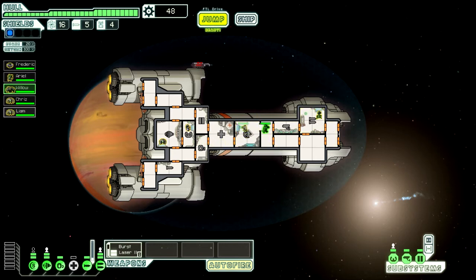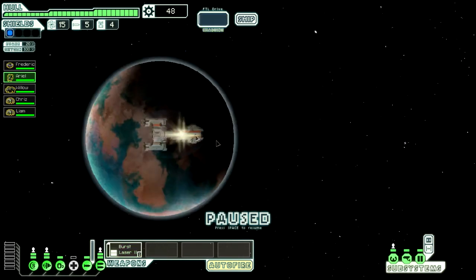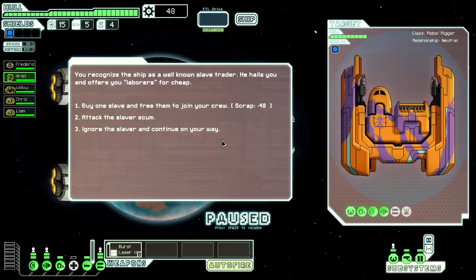You're going to go on weapons, or actually you might be good on weapons and go on shields. You haven't got that much experience - you're going to be my fighter, run around fighting things. I am going to get a teleport - I can make him go on board and fight the enemy ship, that'd be really cool. You recognize the ship as a well-known slave trader. He offers laborers for cheap - buy a slave for 48. Well, that's exactly what I have, but I've already got enough. I might as well attack him.